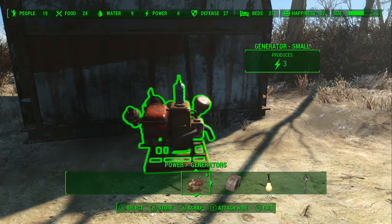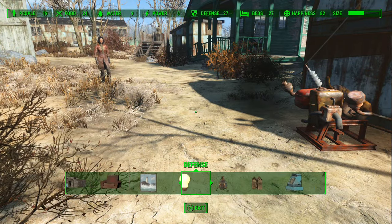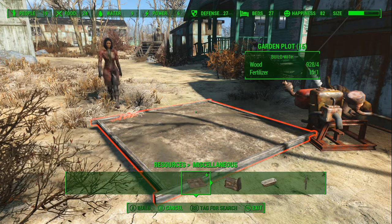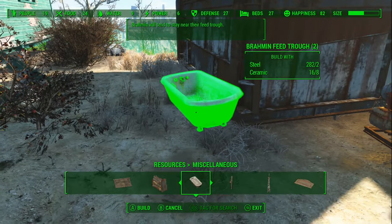We're actually going to put it to full effect when we capture a mirelurk. I actually had to run and get mirelurk eggs in order to do that, which was pretty funny. There are also other things you can build. You want to put a brahmin feeding trough right beside it because they chill out there.